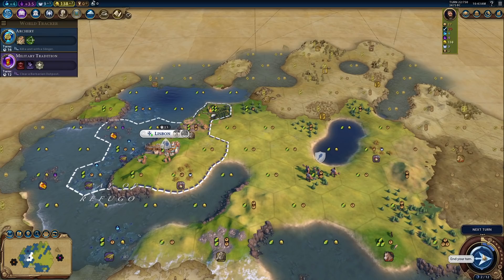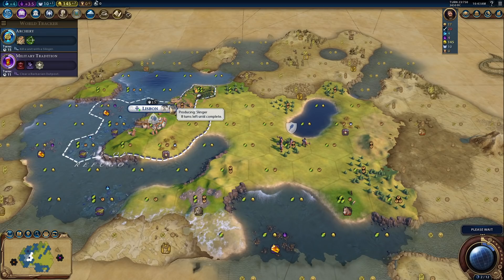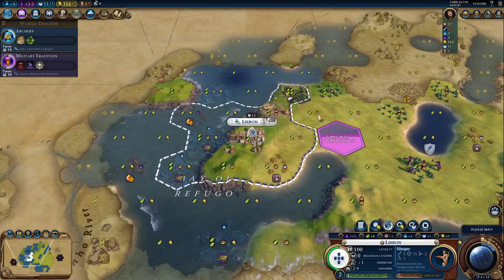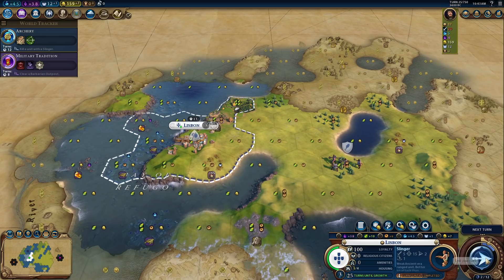No Barbarian Encampments have spawned yet within anywhere we can see, which is interesting. So yeah, I think we are going to get a lower rate. I think I'm still happy about getting the Slinger here, but we are definitely going to go for a Settler next. I am happy I went Builder first. Are we actually working this tile? I don't think we are — I think slightly more production is a little more what we want.